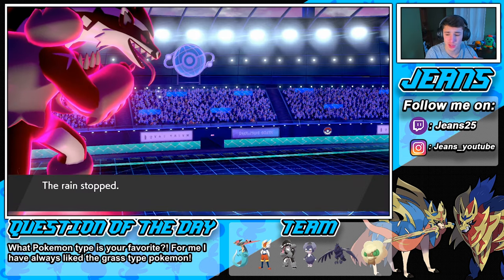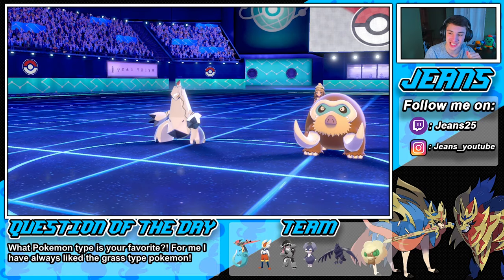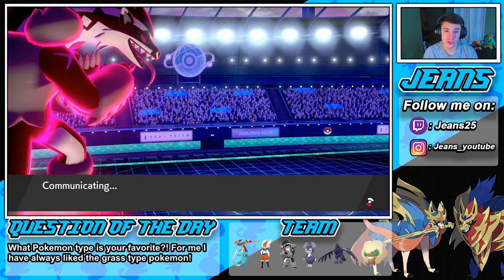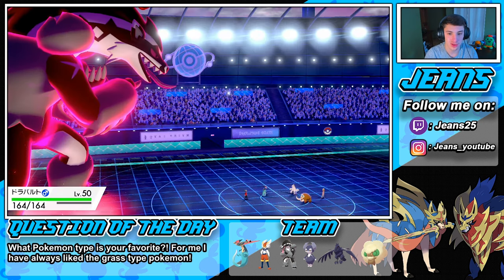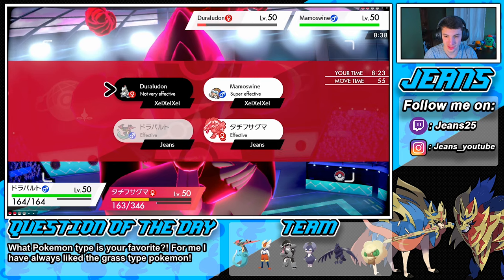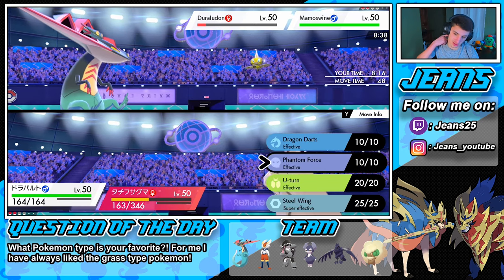We're gonna outspeed and win this match — this match is basically over. Look at Mamoswine, he looks like Manny the Mammoth from Ice Age, his eyes look so mad — but he's gonna lose! Steel Wing is super effective to him. We're choice banded — do we go for a Dragon Darts? Actually let's go for Dragon Darts so we don't have to worry about the Rillaboom. Take out the Rillaboom with Dragon Darts and then roll into a Max Knuckle on the Mamoswine with Obstagoon.